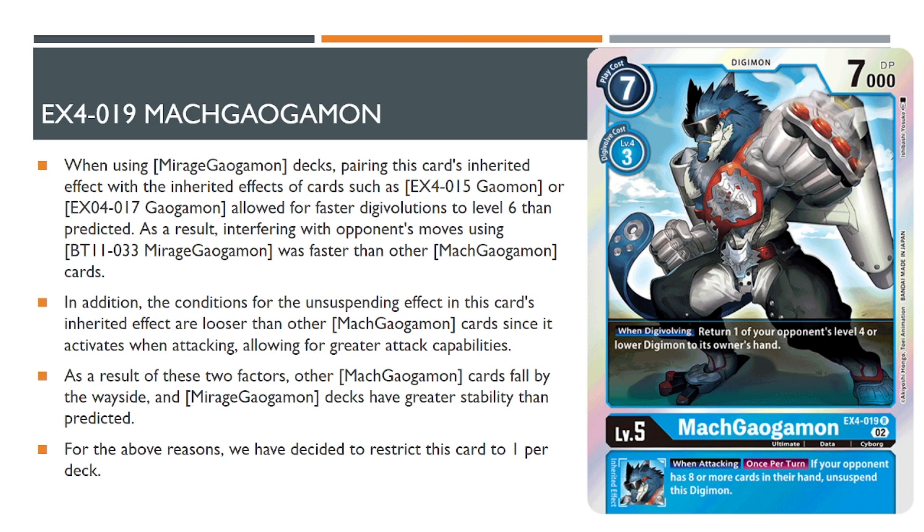The next one on the list is EX4 Mach Gaugamon, a really powerful level 5 Digimon for the Mirage Gaugamon deck. Its inheritable ability is completely different than all of the other Mach Gaugamons, making it the easiest one to set up and use for that extra swing. On top of that, the when-digivolving ability adds some extra control, which is super valuable because you can use it in combination with other EX4 cards to make your evolutions cheap. A lot of the triggers on your low-level Digimon want to trigger when you're bouncing something, which this card does really effectively to remove lots of potential threats and floodgates that the opponent could be presenting you with.